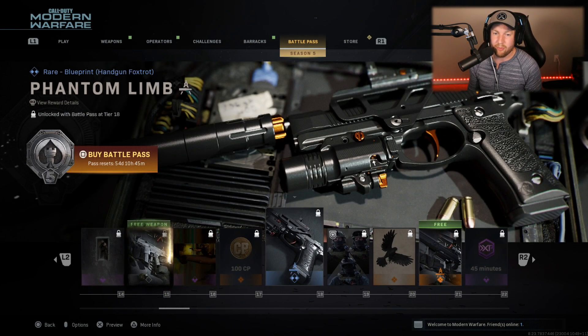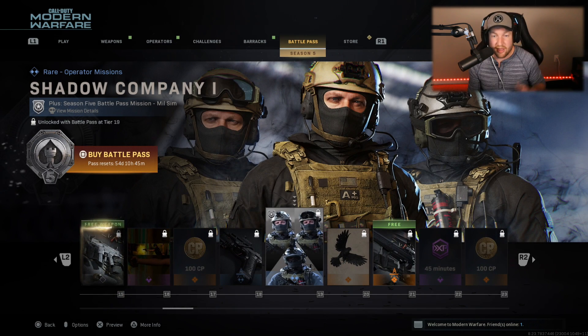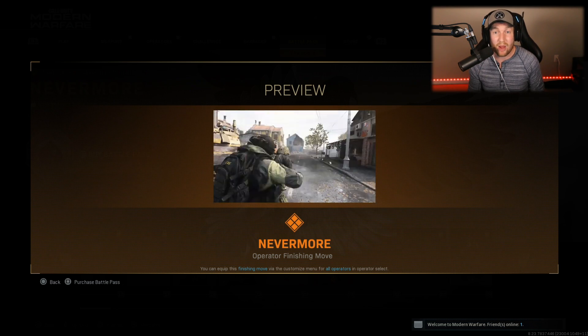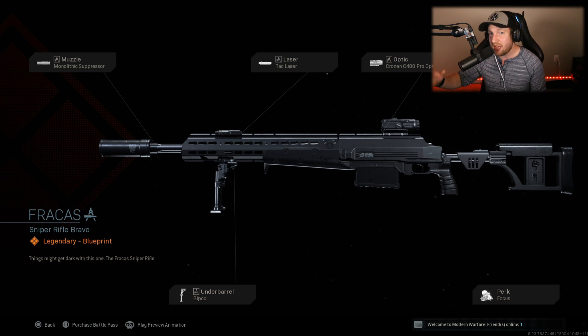After this, we get another calling card, more COD points, and then the next blueprint called the Phantom Limb — a pistol with a colored trigger and monolithic suppressor. Pretty decent, but nothing too fancy. Then we have our first Milsim pack — they add these every single season, and they're the most realistic operators you can use. Then we have something called the Nevermore. This is interesting because we've had dogs in finishing moves — Sam Squanch, Riley — and now we have a Raven. Apparently a Raven can kill you.